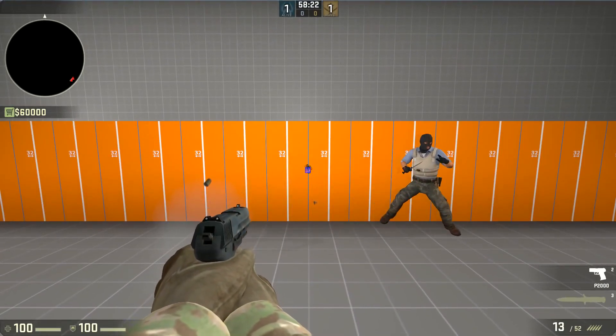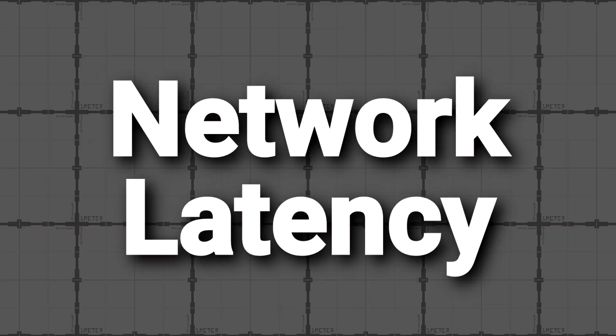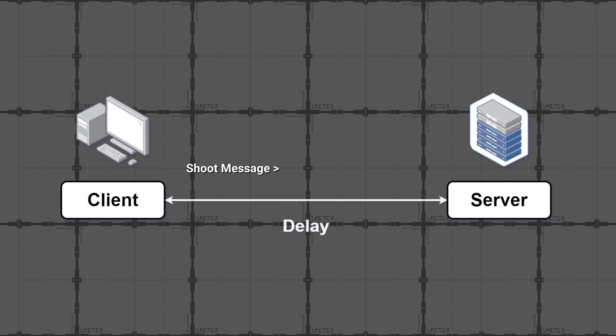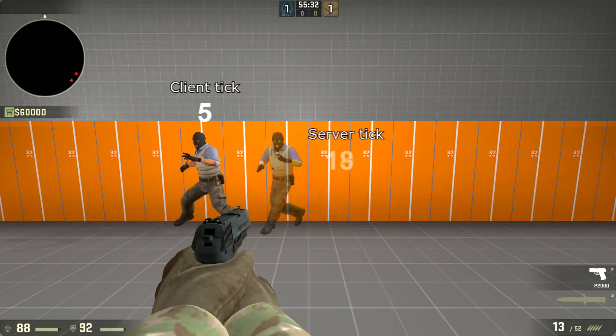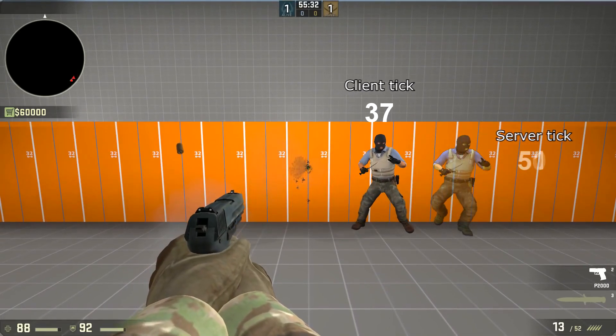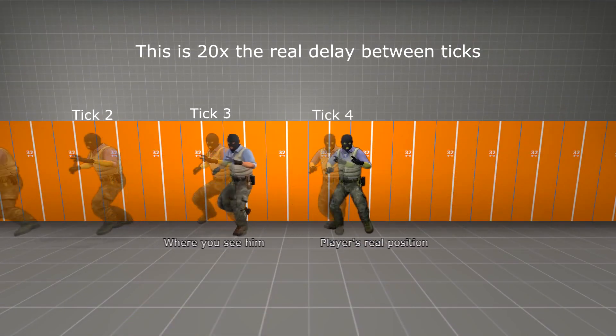We shot directly on the enemy, but the hit didn't register. This is due to network latency. It takes a certain amount of network delay for your messages to travel from your computer to the server, and the farther away you're located from the server, the worse this network delay gets. This means that when you shoot, it takes a couple of milliseconds for the message to actually reach the server and execute the shooting. And by the time it reaches the server, the enemy will have already moved out of your crosshair from the server's perspective, and the shot will miss.